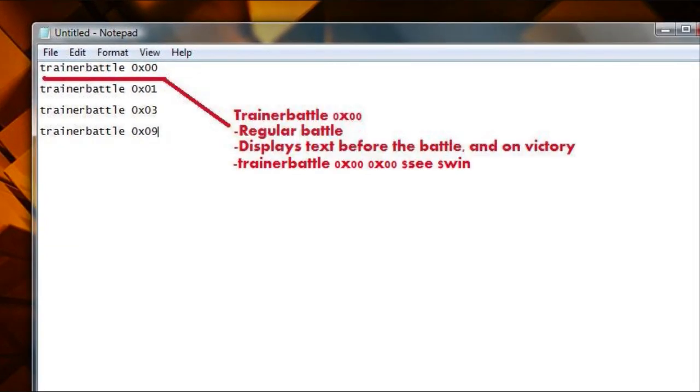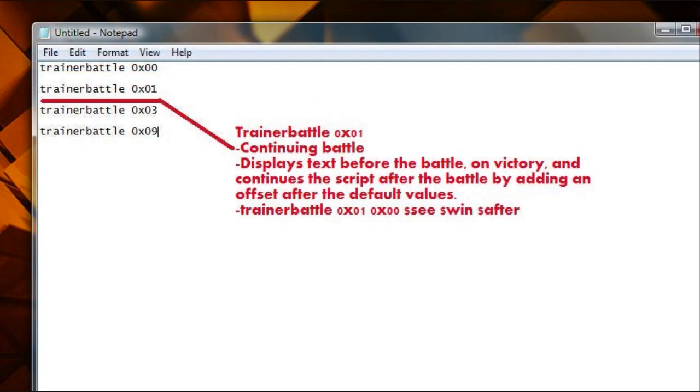Trainer Battle 0x00 is just a regular battle. It displays text before the battle and on victory, so it's just a basic every random trainer battle. Trainer Battle 0x01 is a continuing battle, as I call it. It displays text before the battle, on victory, and it can continue the script after the battle, as long as you put a little indicator to let the game know.